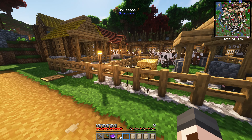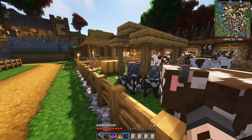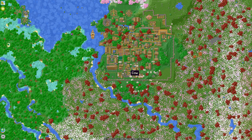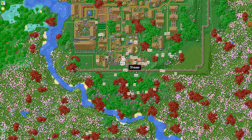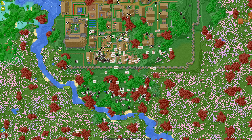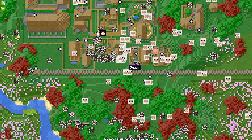We have a massive problem - we've got way too many cows and we've also got no other animals. And if you look at the map, we've got sheep everywhere, cows everywhere, but none in the right place.